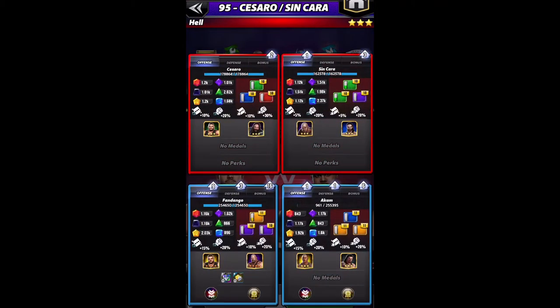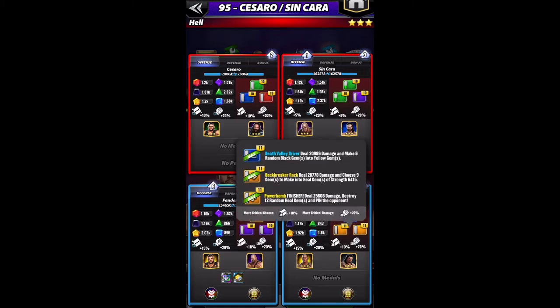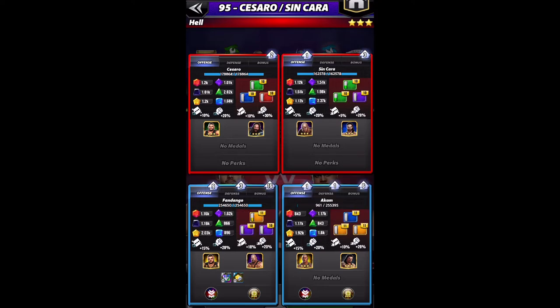Trainers for Fandango are going to be Akam and Trickster Big Show. Trainers for Akam are going to be Showboat Rock and NXT Striker Roman. You could also put Rikishi on Akam if the finisher doesn't end the match — it'll help you recycle the yellows faster. I'm running Akam Double Yellow with the Blue 1 move which turns Black Gems into Yellow Gems.